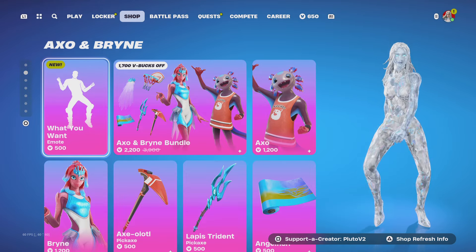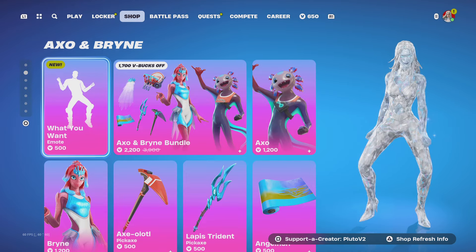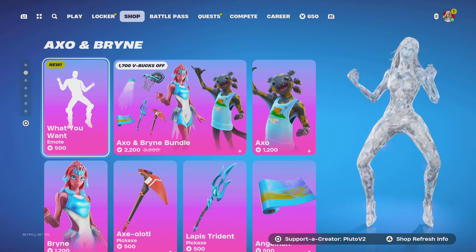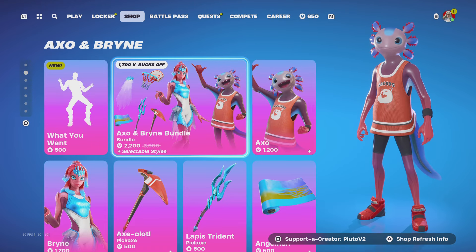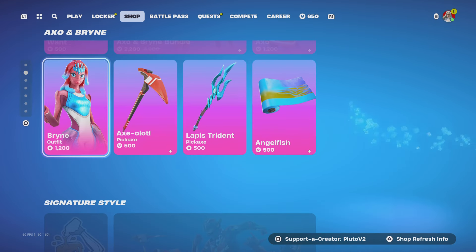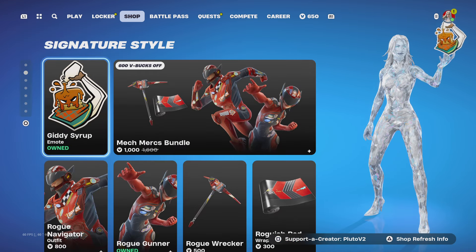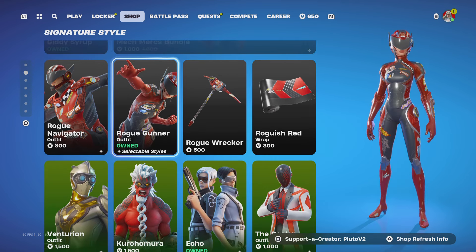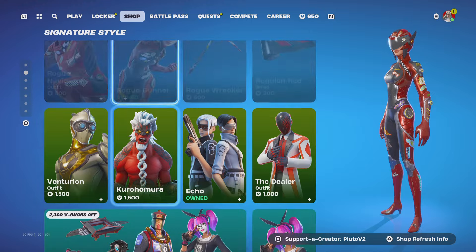Dynamic Hush — they actually did it, guys. I don't want to show it too long, but hop on Fortnite and check out this new emote. They finally did it. Also here are the Rogue Gunner and Rogue Navigator skins.